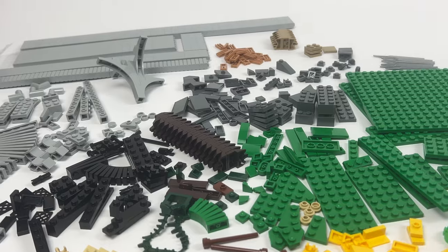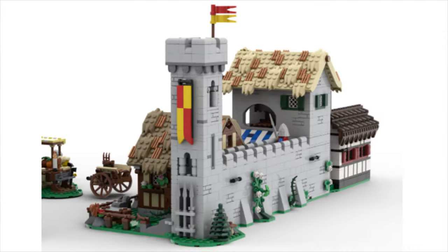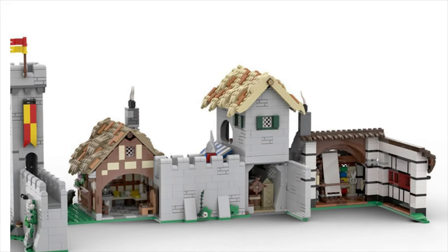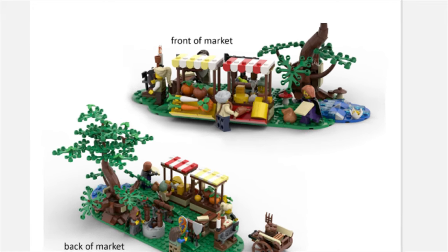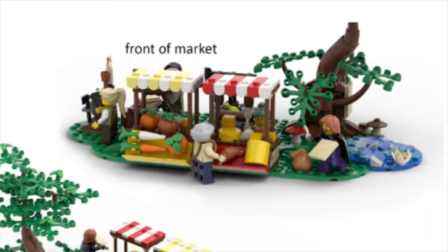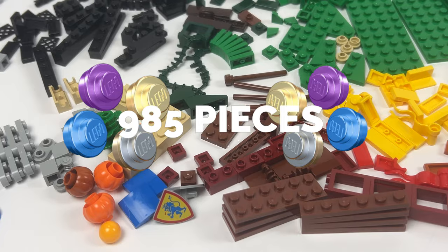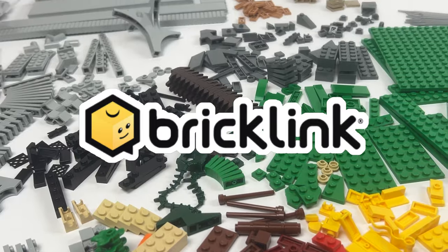The upgrade connects the houses of the carpenter, weaver, and the farmhouse by building a city wall with a watchtower, giving them much more prominence. Furthermore, an area has been created to connect the loose buildings, thus creating a proper town square. I purchased the 985 extra pieces on Bricklink for around 110 USD.